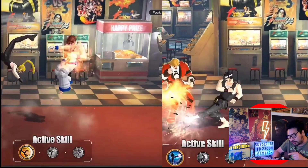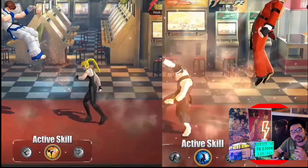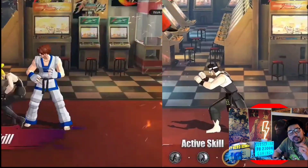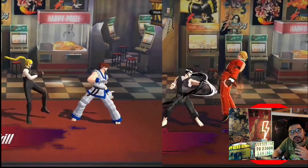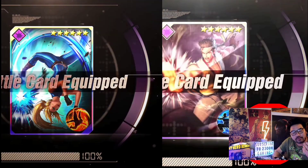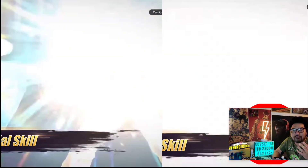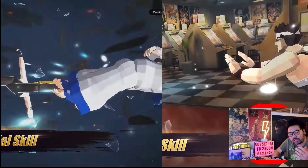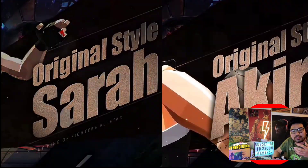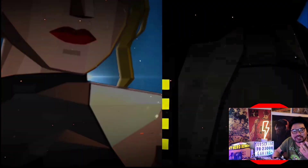Look at Kim Kaphwan — they also look like 3D polygon shell-shaded characters. So I'm not quite sure how this is gonna work. It's either them fighting 2D shell-shaded characters, the ones we're used to seeing in King of Fighters All-Star, or if the engine is smart enough, when you put them in the game they'll be fighting a 3D shell-shaded character just like themselves.